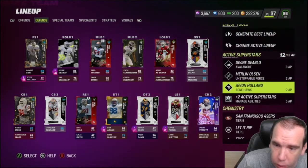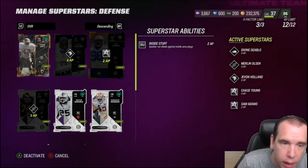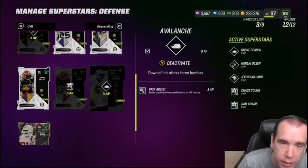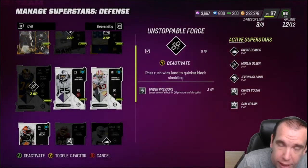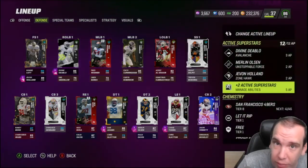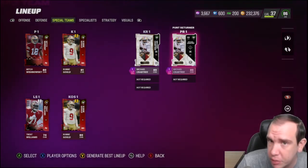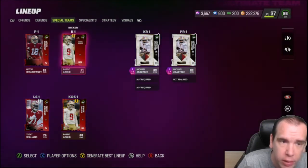This is what I'm running on my team right now. Inside Stuff, Pick Artist, Under Pressure, Edge Threat, and Pick Artist. Olsen is so good — he gets sacks by himself, gets put on the edge a lot and gets around it and gets the job done. For special teams, I recommend your fastest player as kick returner. Crabtree can obviously take it to the house. Kicker and punter are good enough.